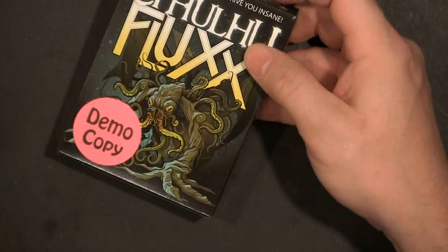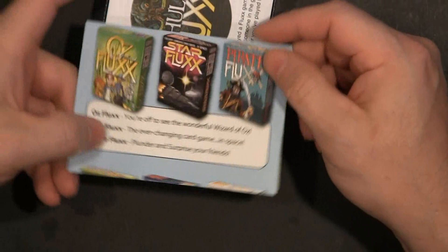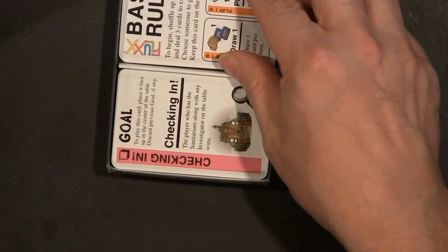We're going to take a look at some of these cards, because they've always got new cards in these — and they're really, really cool. Of course they always come with a little advertising brochure. They always come with the how-to-play rules that you really don't need, because the rules are on the cards. Like that. Bam.